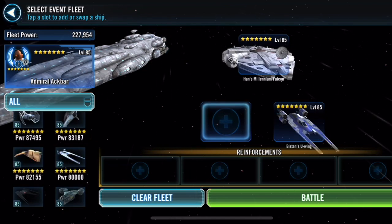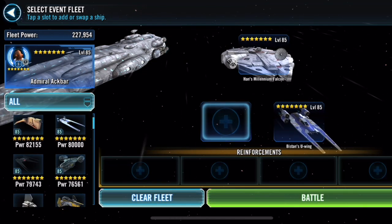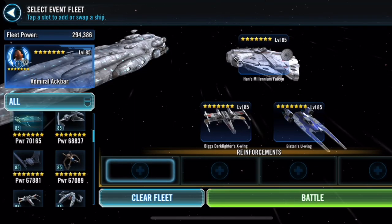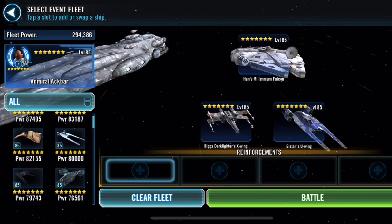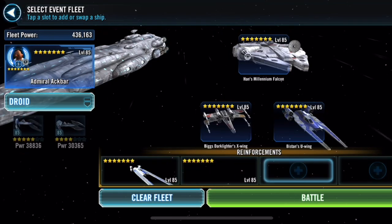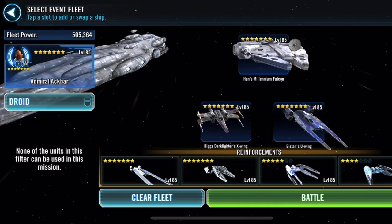The feats are really easy. Obviously winning is one of them. Another says get 15 critical hits — if you're running Rebels you're going to be assisting non-stop, so that's super easy. One says have a light side and dark side ship survive the battle, and that's going to happen automatically.